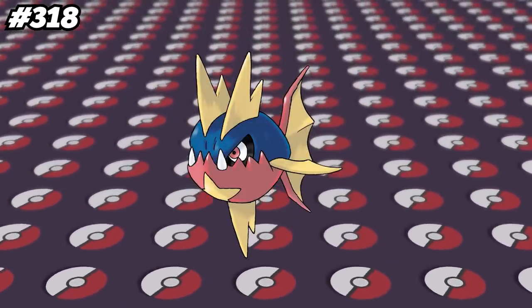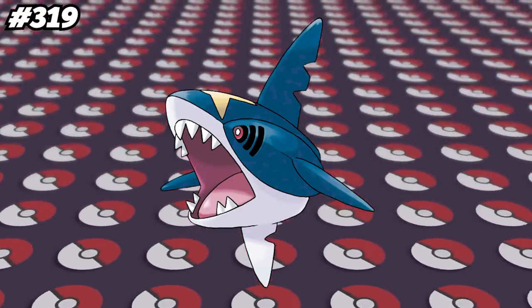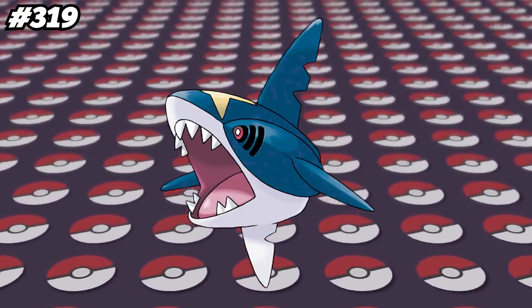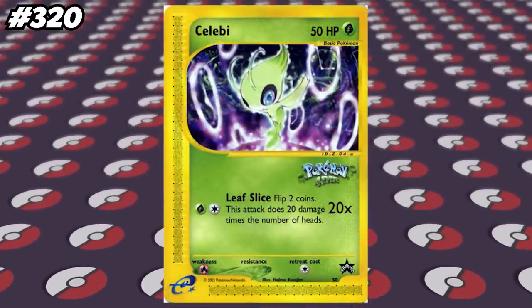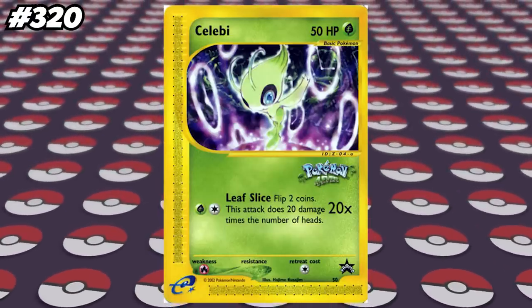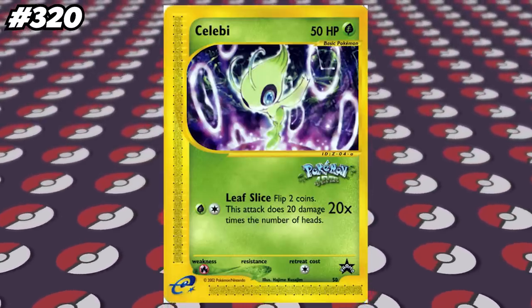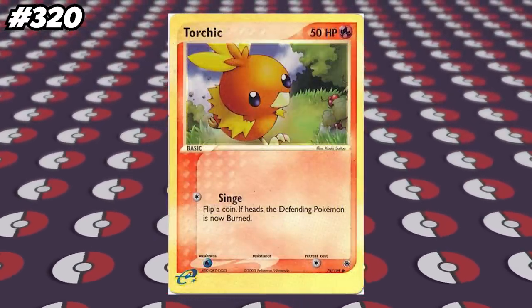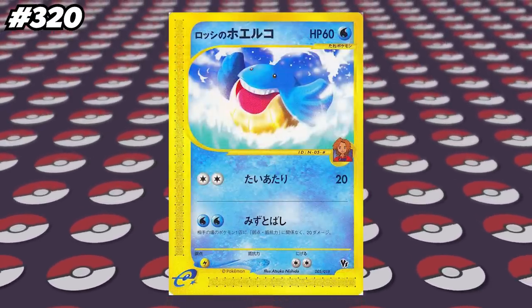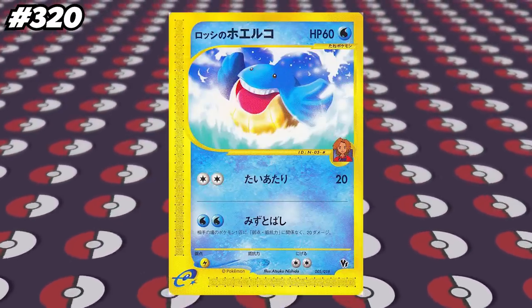In Omega Ruby and Alpha Sapphire, Sharpedo had its own unique surfing model that surfs twice as fast as other Pokemon, but unlike surfing on Wailmer or any other Pokemon in Omega Ruby and Alpha Sapphire, you can't fish while surfing on a Sharpedo. Many Pokemon cards from Generation 2 and 3 have an e-reader logo that you could scan on the e-reader for your Game Boy Advance for certain mini-games or to unlock some items. Generation 2 e-reader cards have dots along the bottom and left side, while Generation 3 cards removed those dots for just a thicker yellow border. However, there is a Wailmer card with lines and dots, making it the only third-generation Pokemon to have the e-reader lines on it, although this card was only released in Japan.